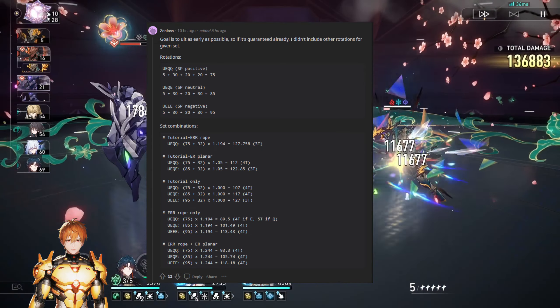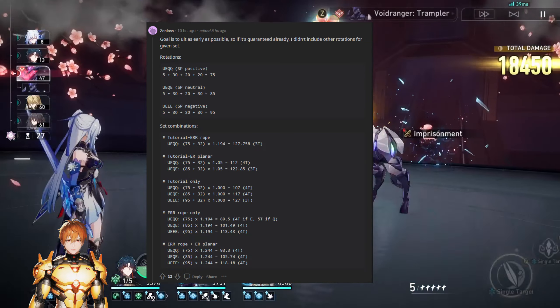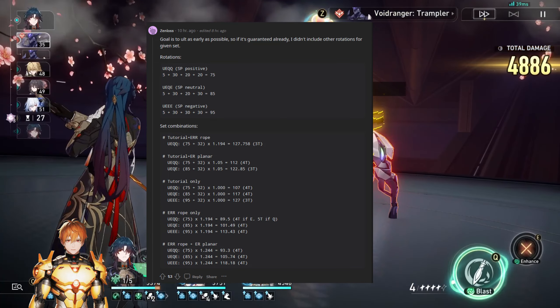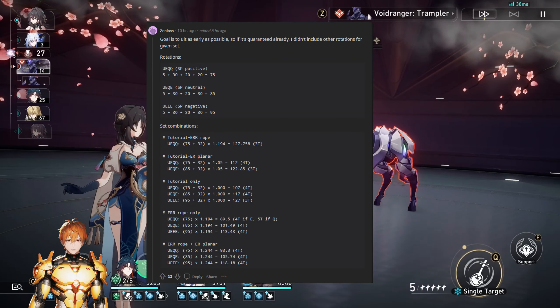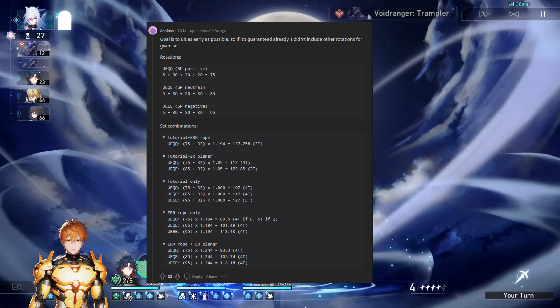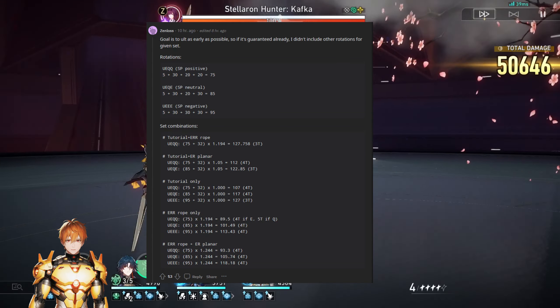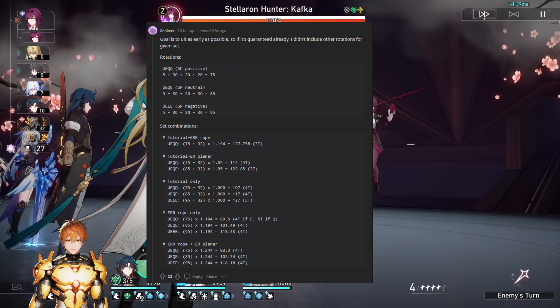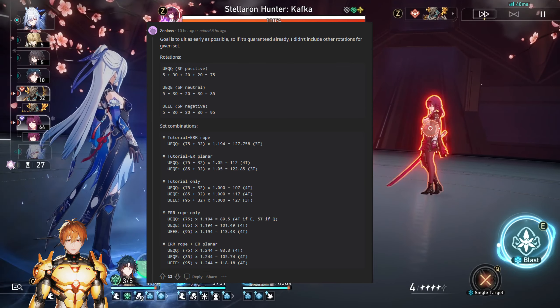First, you have to understand that if you're going Tutorial plus ER rope, you will be losing a lot of ATK percentage and quite a lot of damage. The question is whether it's really worth it to force three-turn ultimates when four-turn ults with more damage might just be straight-up better. However, you do have a good argument for Tutorial only while keeping the ATK rope, since Effect Hit Rate does convert into damage dealt for Black Swan. You can get 127 energy by using your ultimate and triple skill for a three-turn ult.